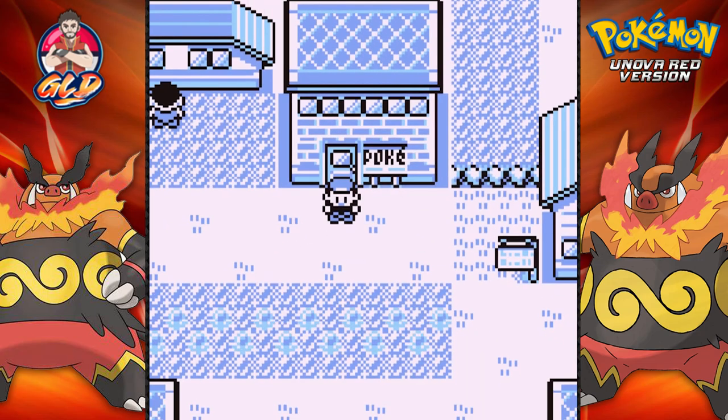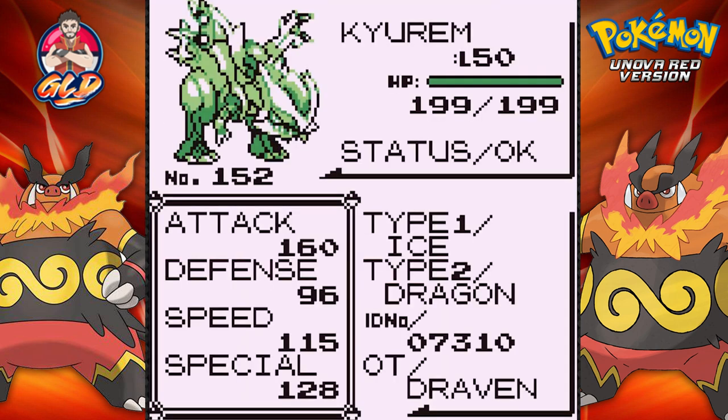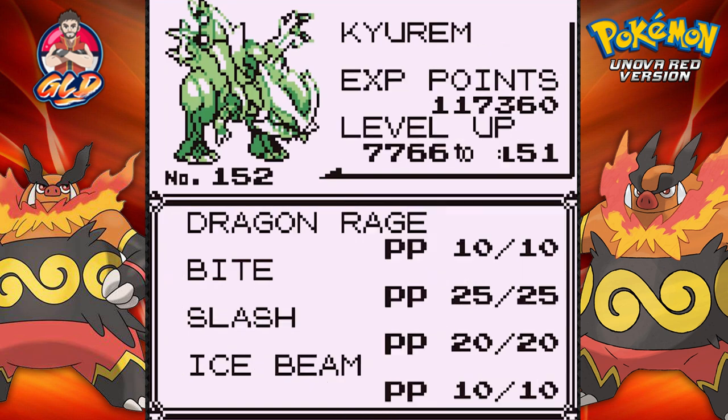What's up guys, it's me your badass and it's Draven, welcome to another episode of our Pokemon Red walkthrough. In our last episode we went to the Seafoam Islands on a quick visit and we got ourselves a new Pokemon — Kyurem. Look at this Pokemon right here, the ice and dragon type Pokemon of Unova.